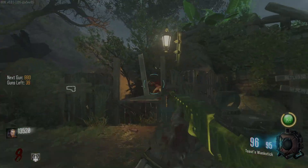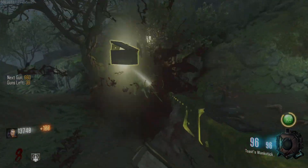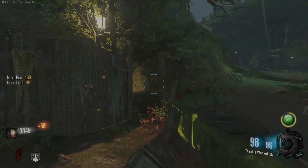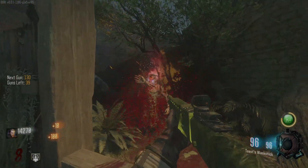We got promoted onto shotguns now — pack-a-punch shotguns with these gun game mods are just too insane, they're actually just too good. Look at this thing — it's called Toast Wank Stick. I don't know what that refers to, but I guess that's kind of cool. I think there's a SPAS — yeah, this is for sure the SPAS.